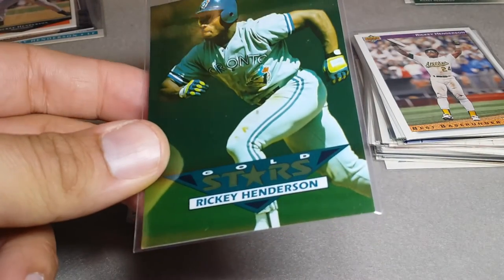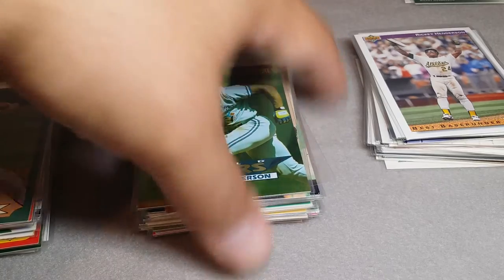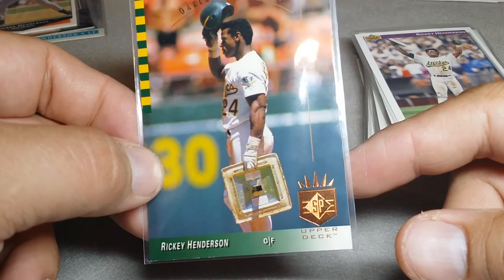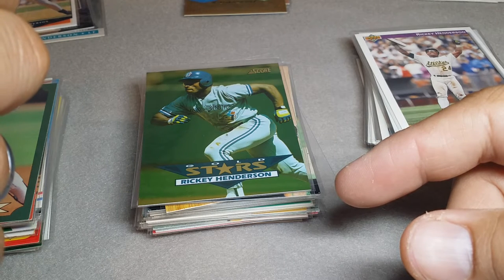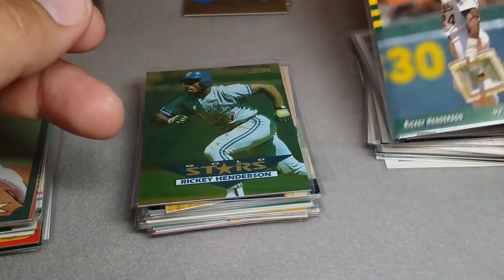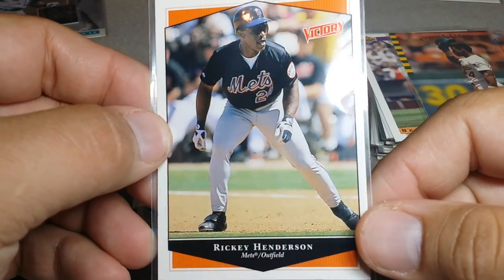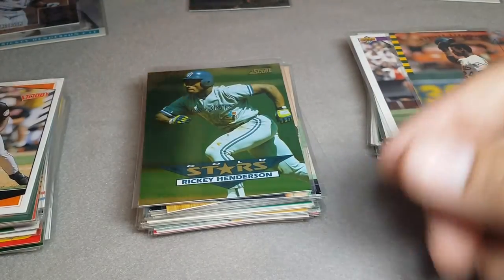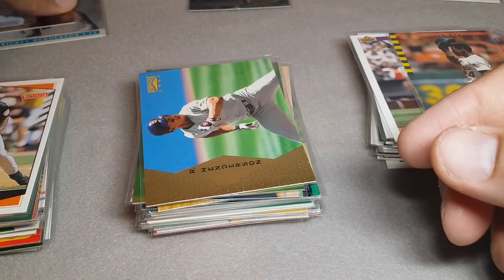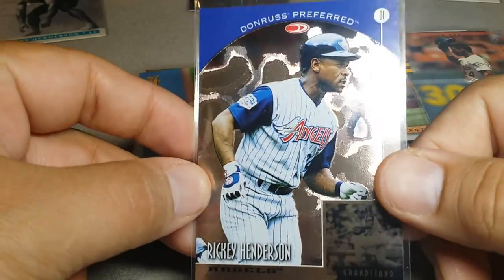Here's Ricky stealing the base — this is a nice shiny gold stars from Score. Hard to show that shine but he's actively stealing, going as a Blue Jay. Here's Ricky again — he literally stole the base and he's taking his hat off. Upper Deck SP, and that is 1993 — so that's different than that, okay. Got a couple more here — here's Ricky about to steal a base in a Mets jersey. Here's Ricky running, looking back, Pinnacle '97 — running, running, running. And we'll go back to Ricky getting ready to steal a base — this is a Donruss Preferred, really shiny in the background, here he is in an Angels uni.